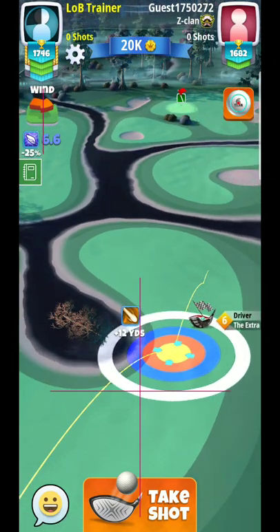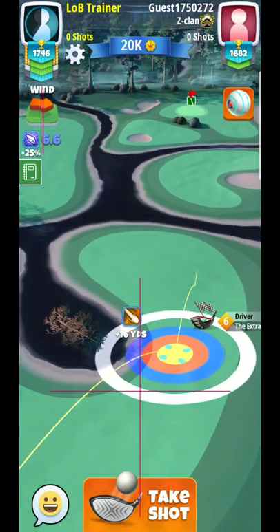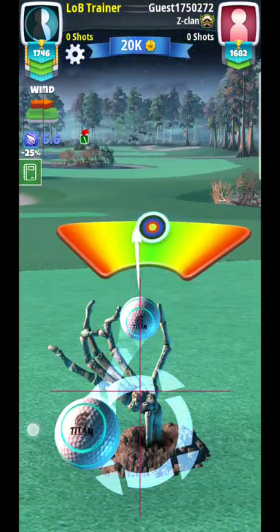We'll be able to lay up either way, so here I'm going to use a Titan ball just for that extra side spin and wind resistance. We're at about three rings or so as my landing zone.